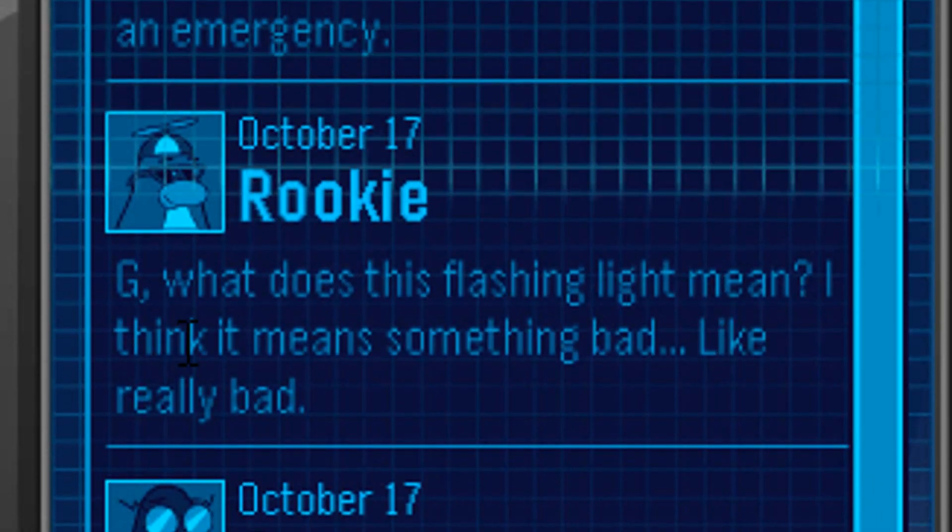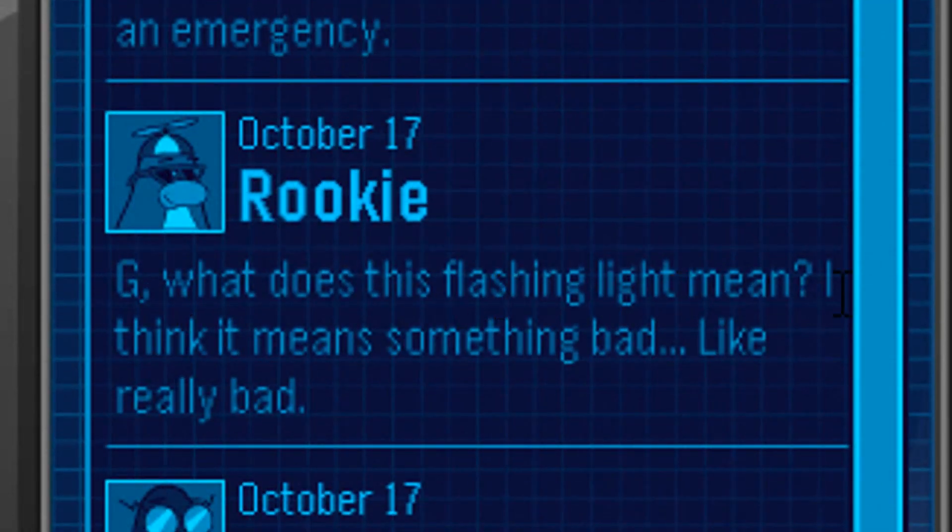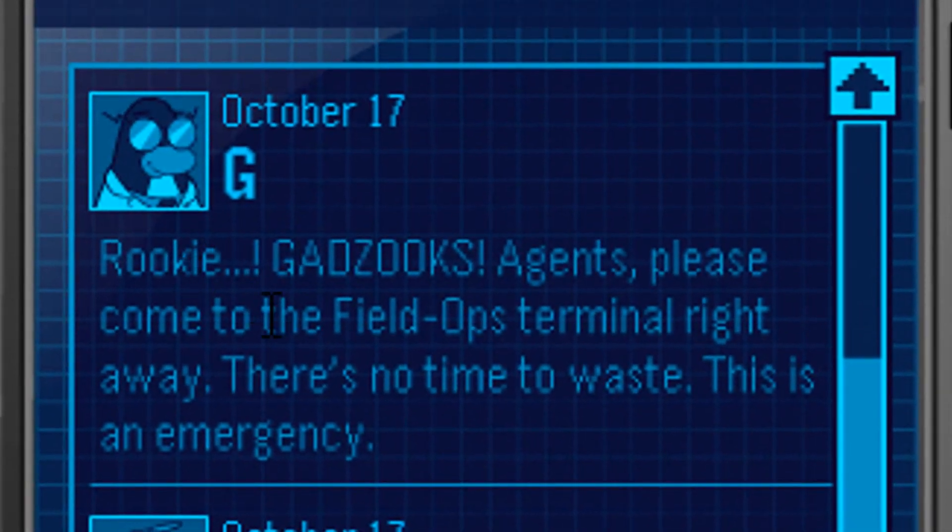And Rookie says, G, what does this flashing light mean? I think it means something bad, like really bad. And G says, Rookie, Gadzooks, agents, please come to the Field Ops terminal right away — there's no time to wait, this is an emergency.